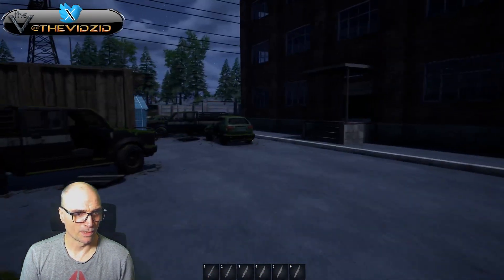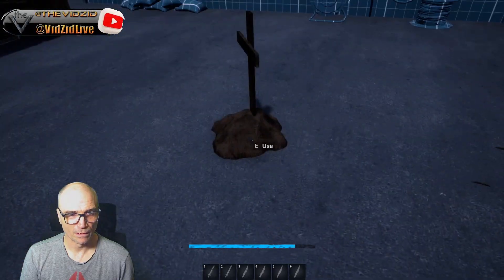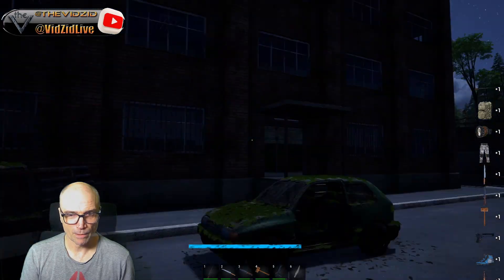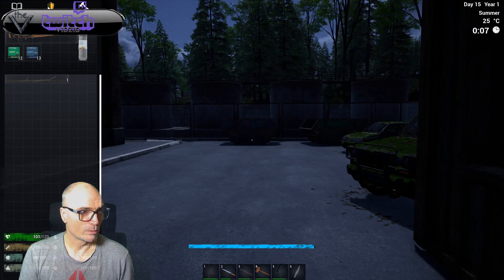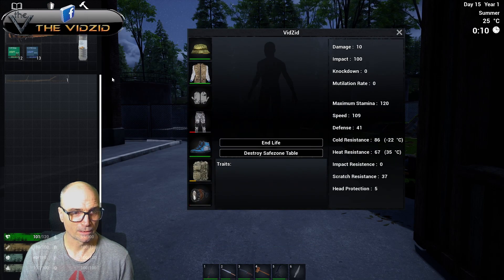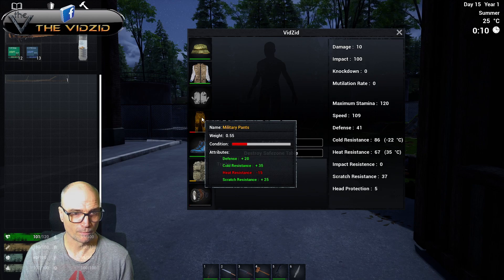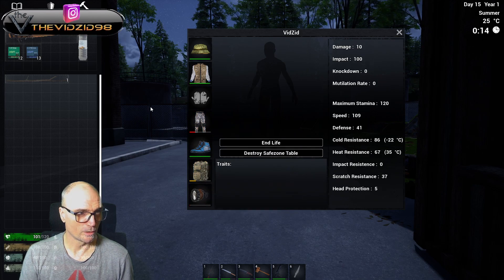We're ready to die — ha ha! Respawning takes forever. Ta-daa, we have all our kit back. Are we wearing all our clothing? We are good. Our trousers are nearly worn out — we might need to get a new pair shortly.